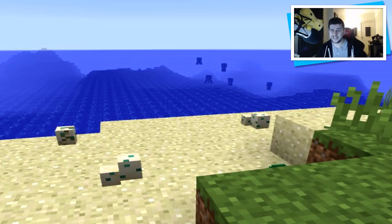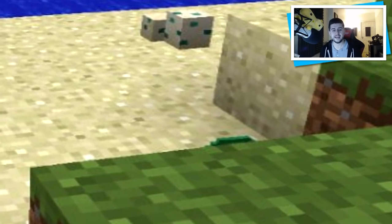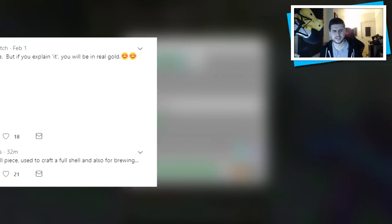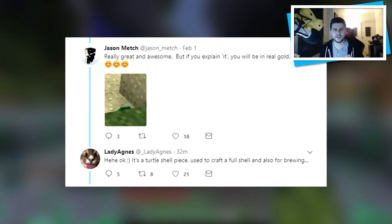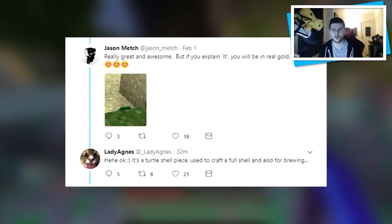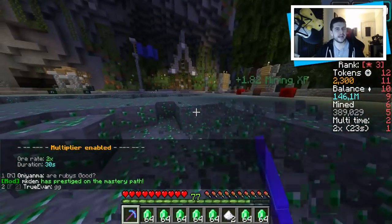That wasn't the main thing to focus on in the image, which is why I didn't post about it right away. I tried enhancing the image but there was nothing unusual in the distance — apart from one thing you guys noticed: looking below the grass blocks, you can see the top of something that doesn't look like an egg or anything we've had in Minecraft before. Someone tweeted Agnes about it, and she responded last week saying: 'It's a turtle shell piece used to craft a full shell and also for brewing.'